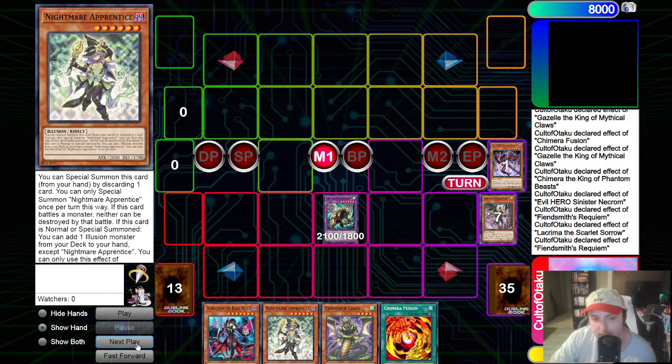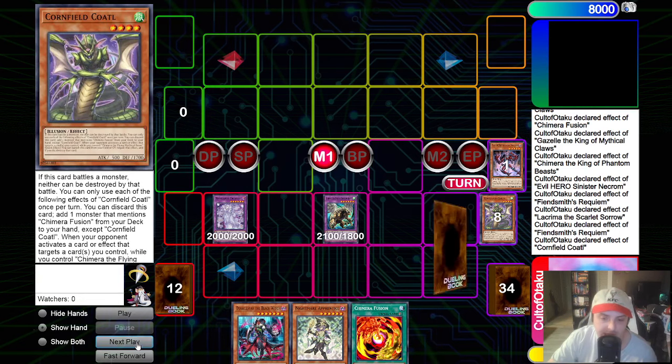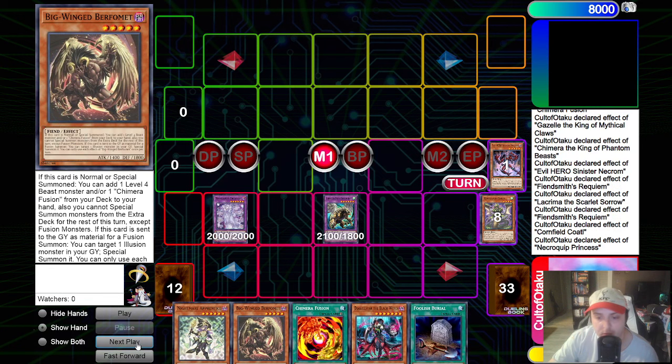But let's say they don't Nibiru - we will go Requiem equip itself to Lachryma, contact fuse into Necroquip Princess. If we don't get Nibiru'd, we will go Cornfield Codal effect, discard it for cost, add the Berfomet. Then we will go Necroquip Princess, draw a card which is Foolish Burial. This is really good - we don't actually end up using this Foolish Burial for its actual effect, we use it as discard fodder later in the combo, because we get all of the necessary pieces we need into the graveyard via our own other effects.